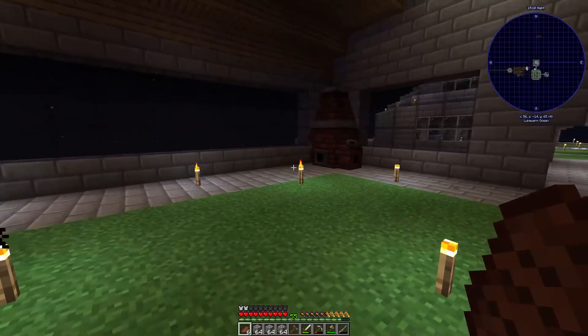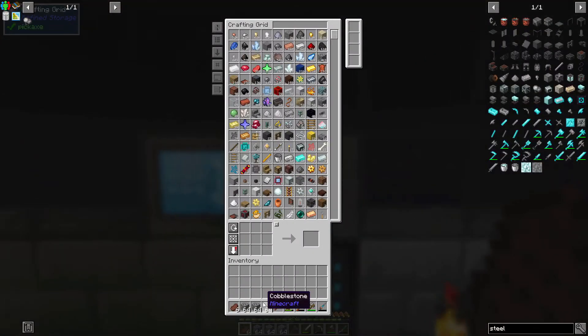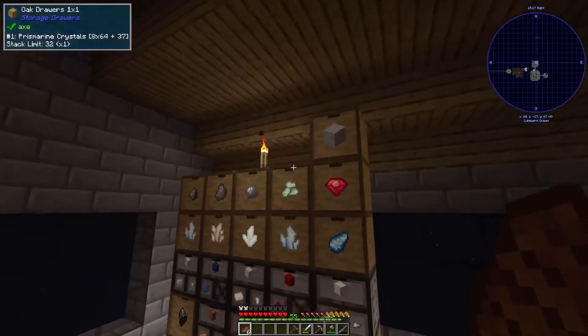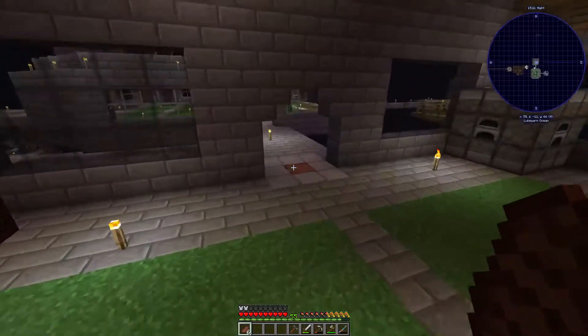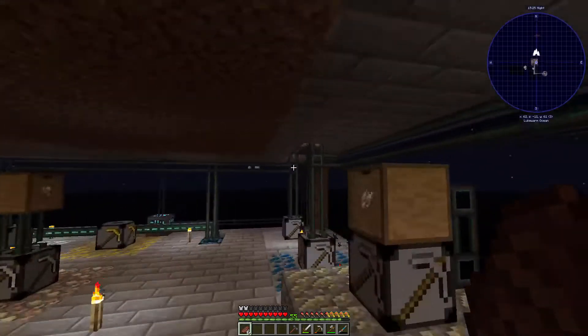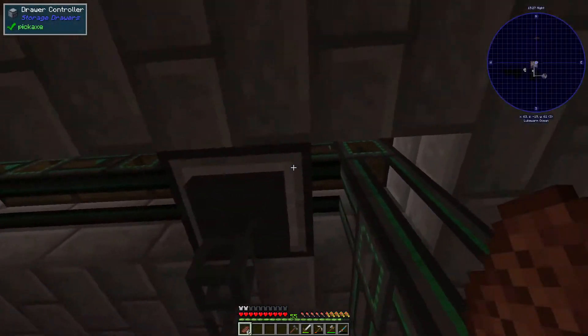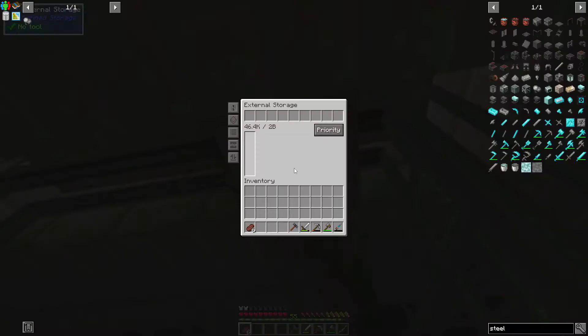I cleaned up here a little bit - moved all our drawers up here and stacked them so now they're nice and neat. I went ahead and made another controller because you did have to use it to turn in a quest - you had to craft it into another thing to turn in for a quest.